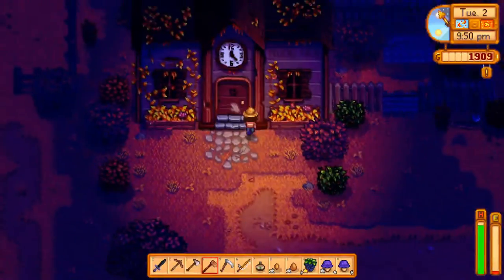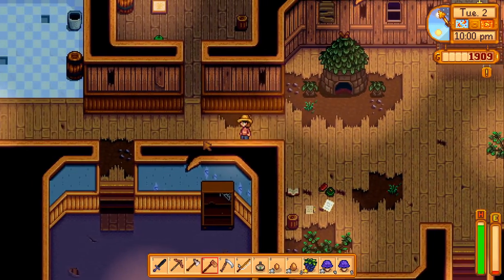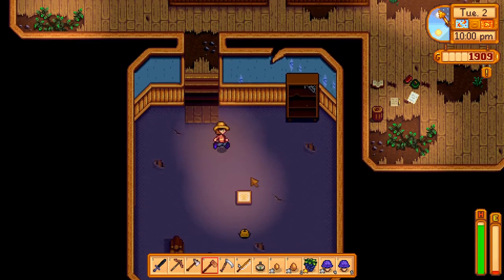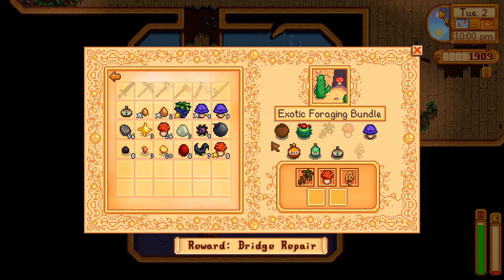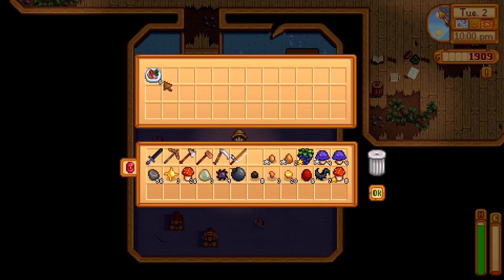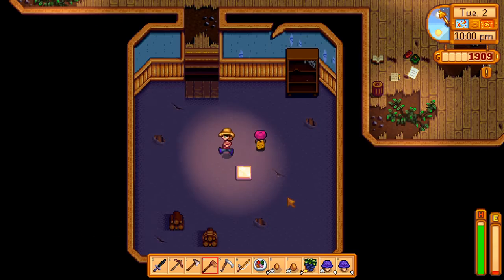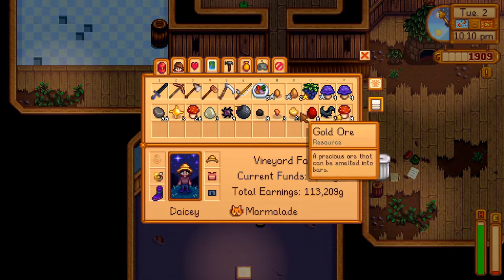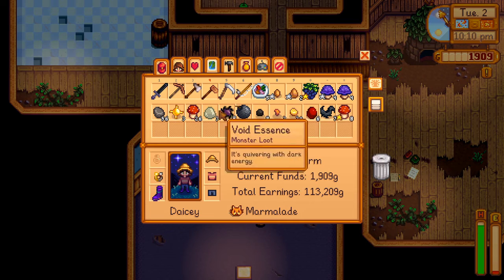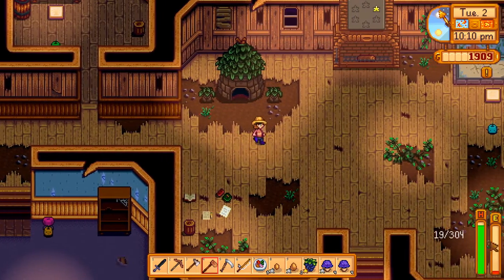Let's finish off the day with just a little bit of community engagement. We'll finish off that exotic foraging bundle. I have a mushroom — and we've got a pinta. That's nice, that's actually good. Do I have anything else in my inventory that goes in the community center? While I'm here I may as well put the other purple mushroom in. That goes in the bulletin board. So what do I need? I just need a nautilus, which I think you can only get in winter.